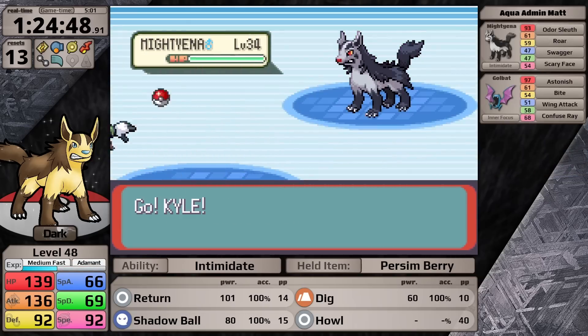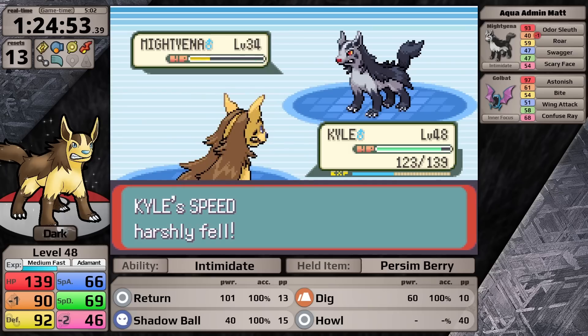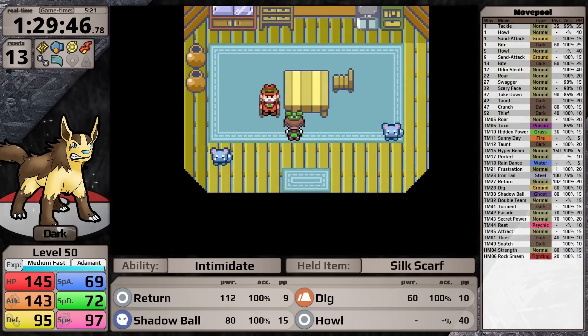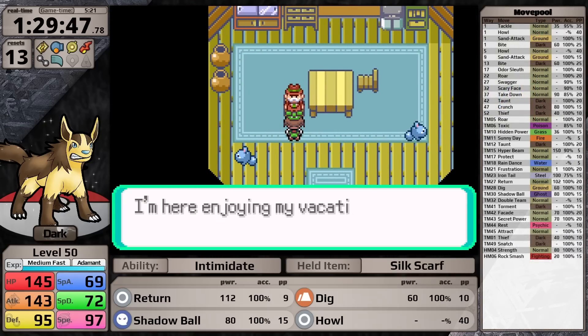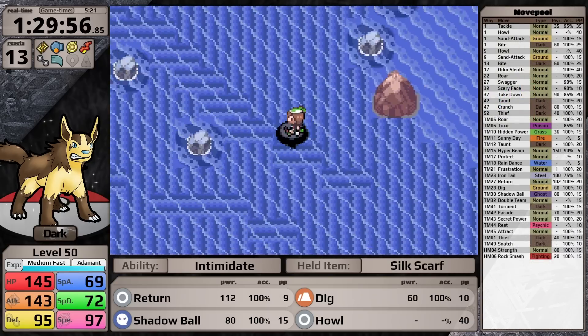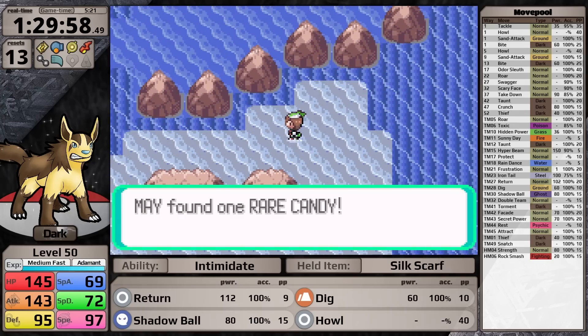It's time for Team Aqua Admin Matt — probably the most stylish trainer in the game. Once again, the Persim Berry lets me get around Swagger and easily finish his team off. With the two hideouts cleared, I do some exploring and pick up a second TM for Return. Then I take the rapids down to pick up one more Rare Candy, and now I'm ready to face Tate and Liza.